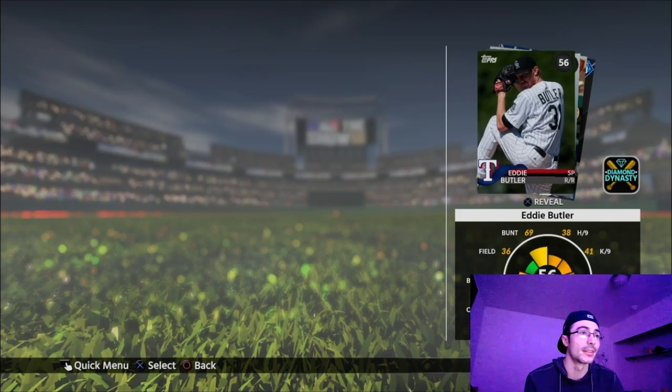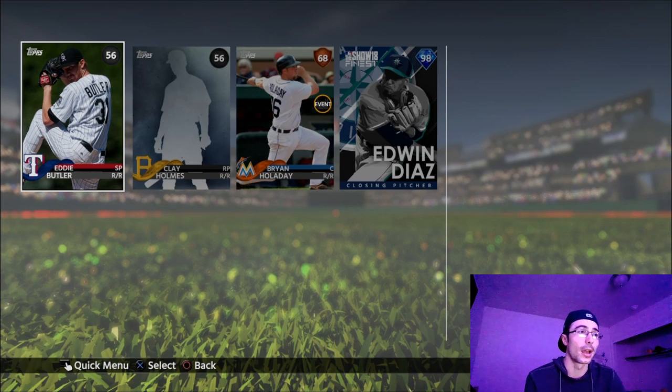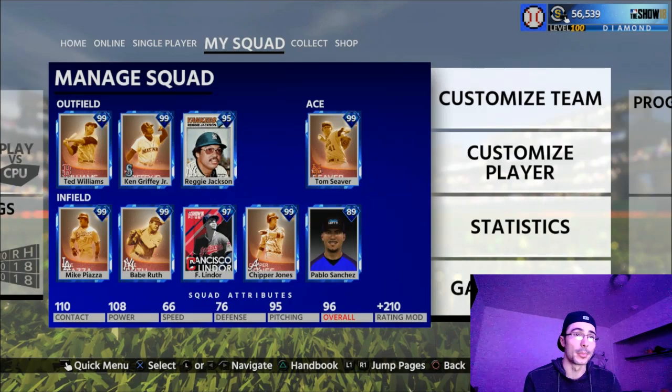I did get a diamond - wow, that's the second one I've pulled - Edwin Diaz! I already have him so I'll go ahead and sell that one. I thought it might have been Christian Yelich, which would have been crazy - selling him and then pulling him back in a finest pack. Pretty lucky either way.